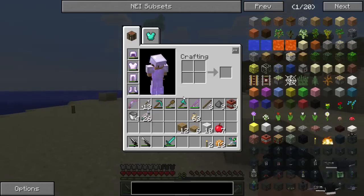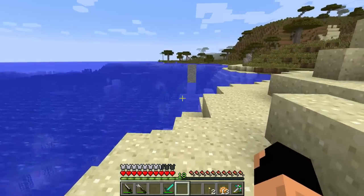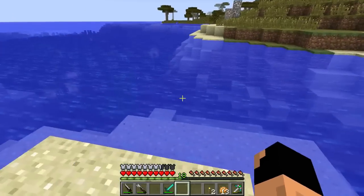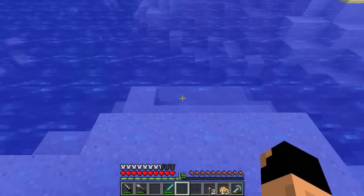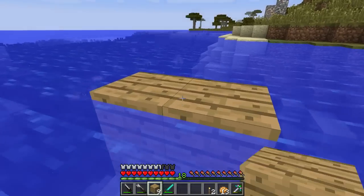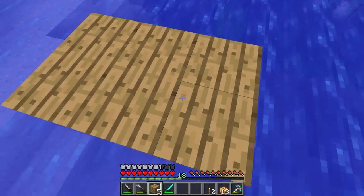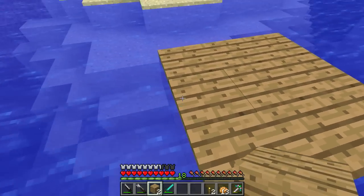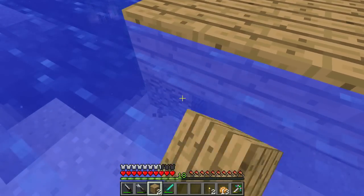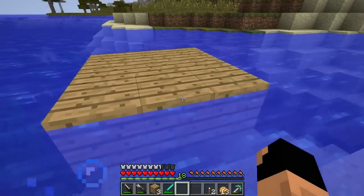As you guys may remember, in the last episode we went ahead and accidentally lost a good friend of ours - Captain Claw. We lost him in a tragic boating accident slash zombies slash I don't know what. In commemoration and in remembrance of him, we're going to go ahead and make a little raft here. I'll punch this block out - we do need to get ourselves an axe. Oh, we are carrying one, luckily for us.